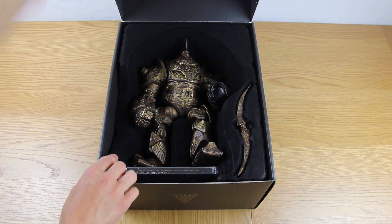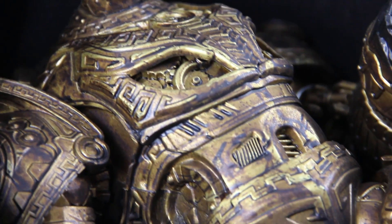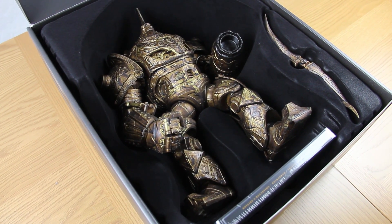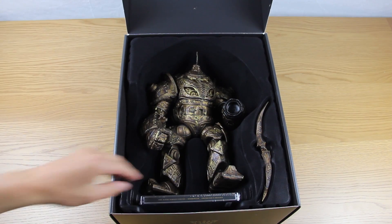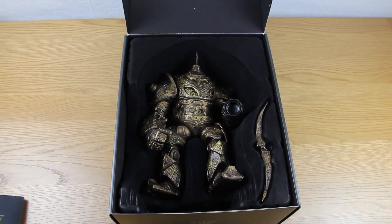So there is the Statue of the Colossus, and like I said, it takes up most of the box. 12 inches tall, heavily detailed, and you can actually still smell it — well, it smells like paint. It really is a beautiful thing. You can also see we've got the actual game in the front of there as well, all in cellophane. I'll open that a bit later.